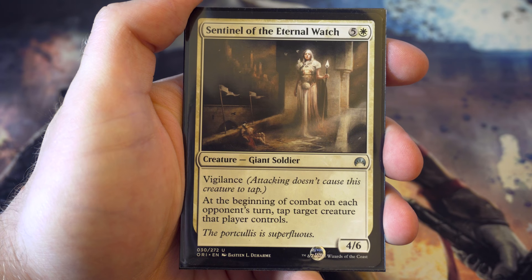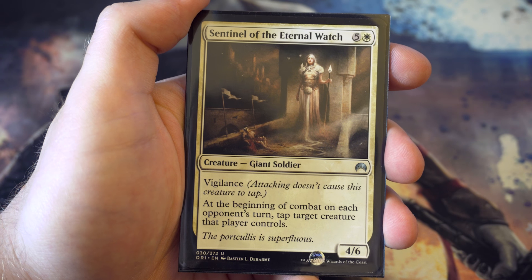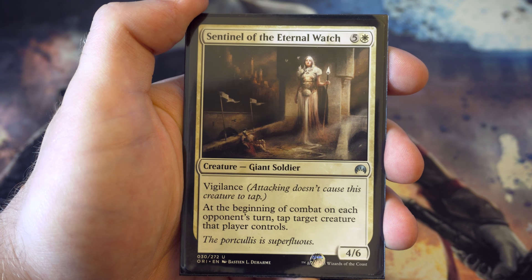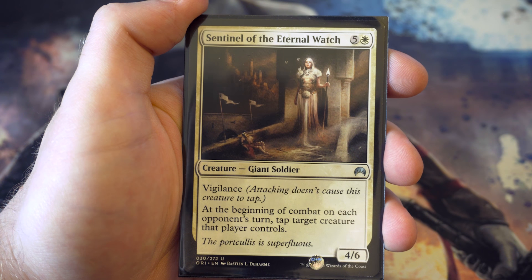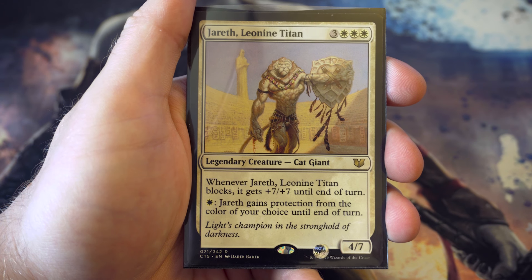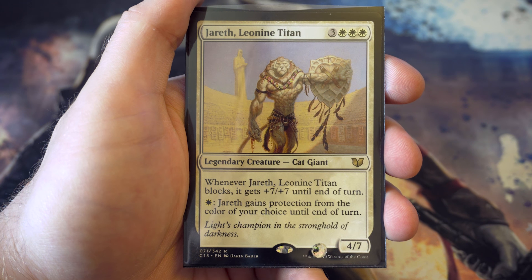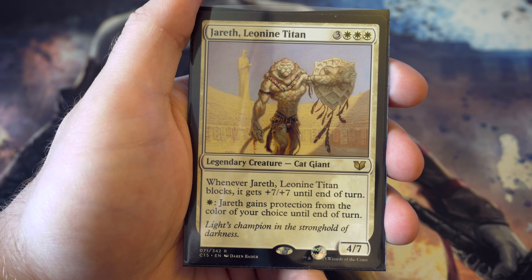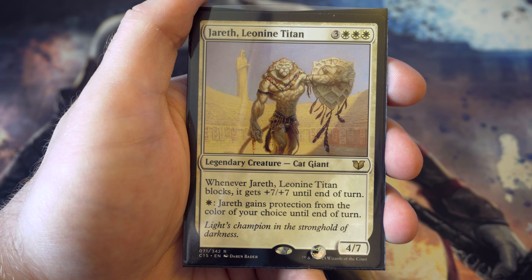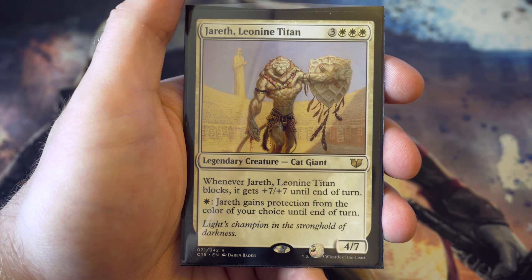Sentinel of the Eternal Watch - for six you get a four-six with vigilance. At the beginning of combat on your opponent's turn you get to tap down a creature so it won't attack you. Really useful if they've got something big they're going to swing with. Another large six drop I like the look of: a four-seven for six, and whenever it blocks it gets plus seven plus seven, so it takes a lot to beat this down. For one white you gain protection from the colour of your choice until end of turn as well - a nice way of protecting itself.